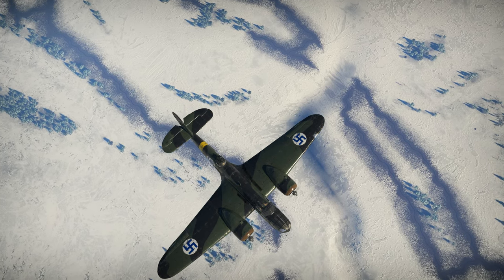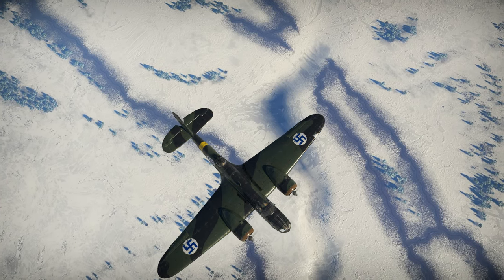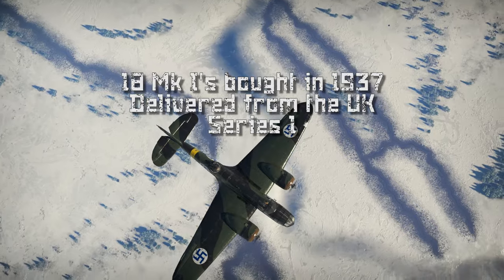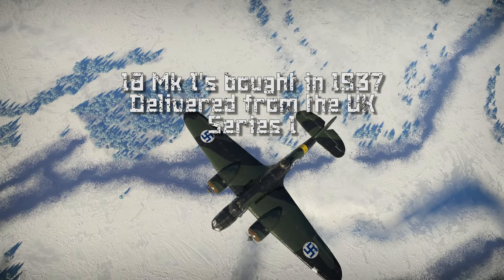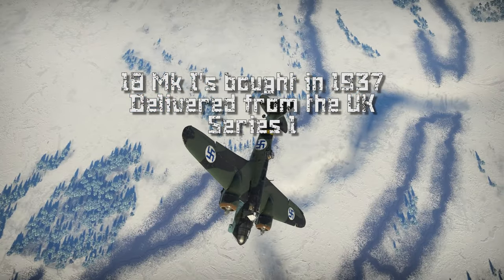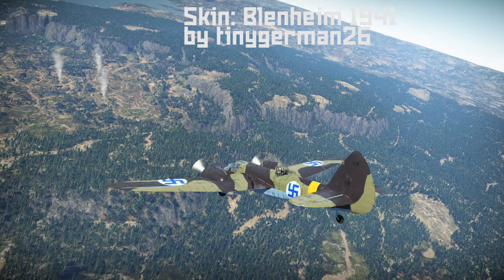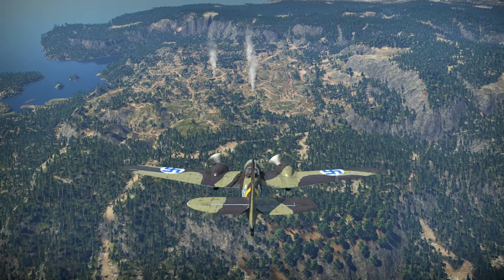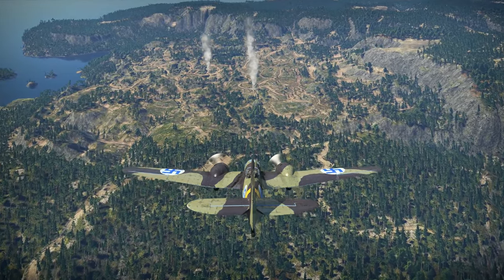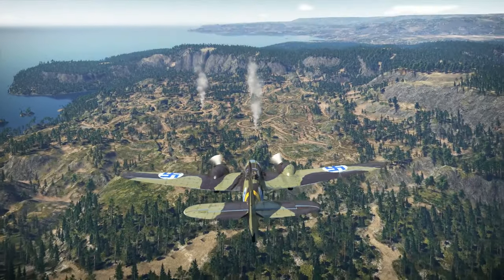The Finns first purchased 18 Blenheim Mark Is from the UK in 1936, and they were flown to Finland between July 1937 and July 1938. In Finland these first British-made Blenheims were referred to as the first series. With their completely metal construction the Blenheim quickly gained the nickname Peltiheikki, which roughly translates to Tin Henry — having a similar meaning to tin can.